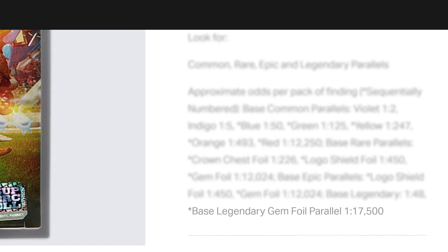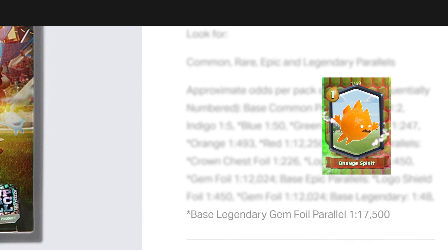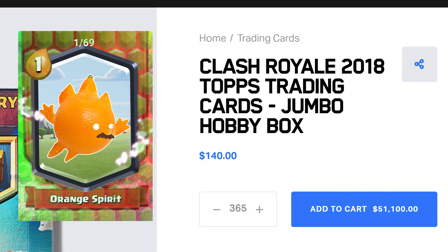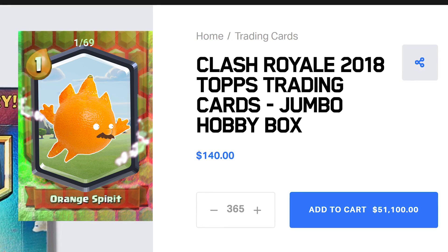How about a gem foil? One in 17,500 packs has a gem foil. There are 48 booster packs in a jumbo pack. So 17,500 packs divided by 48 — you need to buy 365 jumbo packs for a really high chance of getting one gem foil legendary, at $140 each.